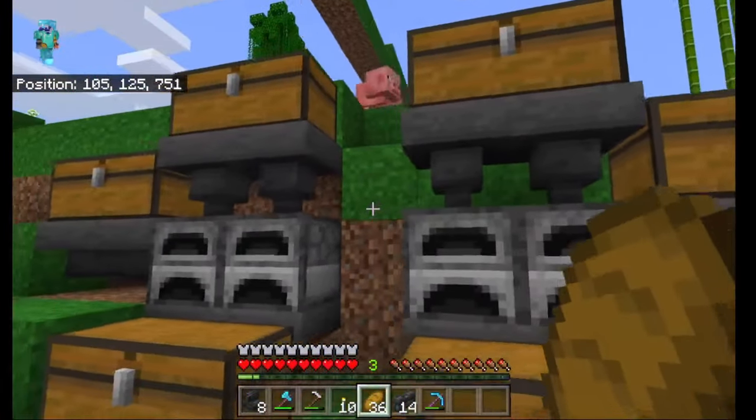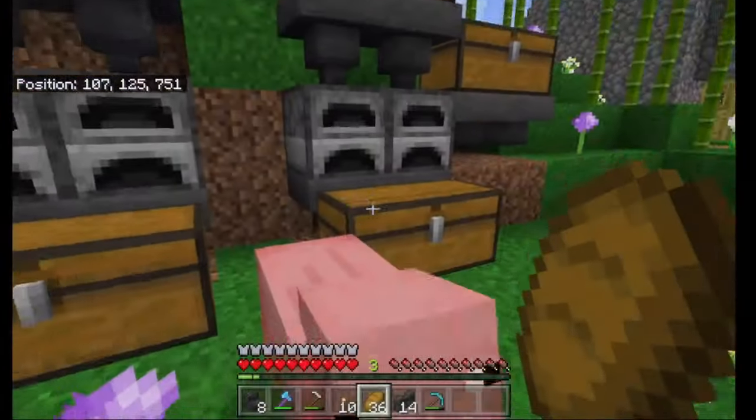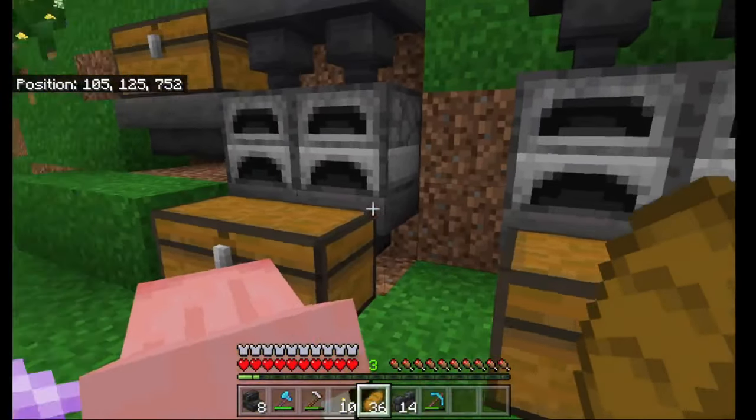Going through here, that's just a little new storage area that we've created. We obviously got our furnaces here which we needed for all the glass — excellent. We just put lava in the corners here, nice and simple build. I've got a hopper running behind there for fuel.